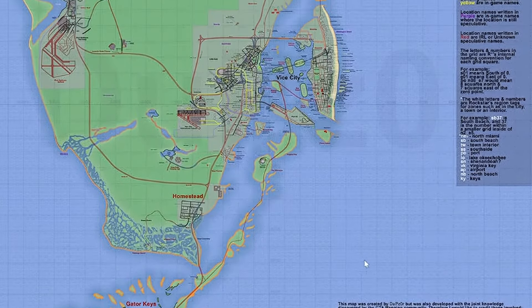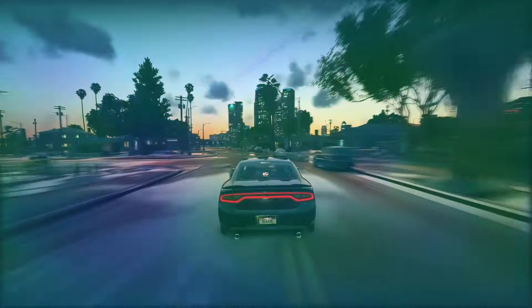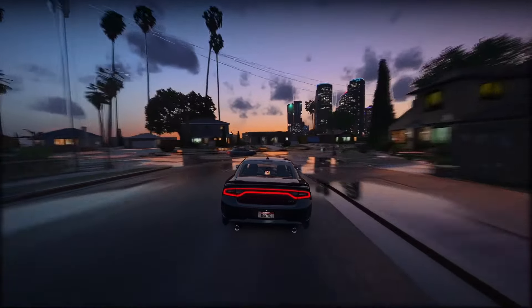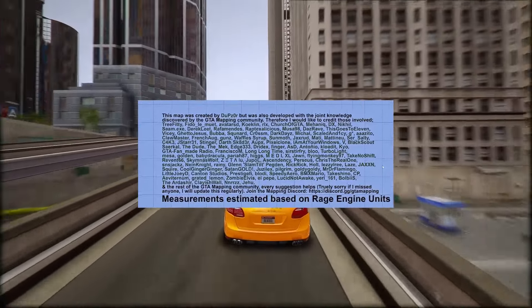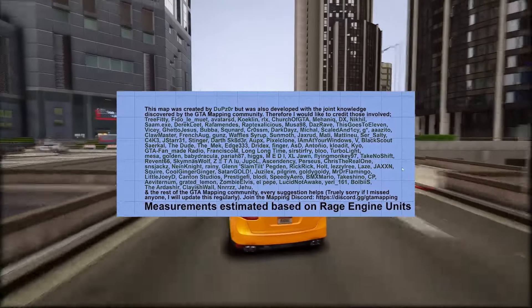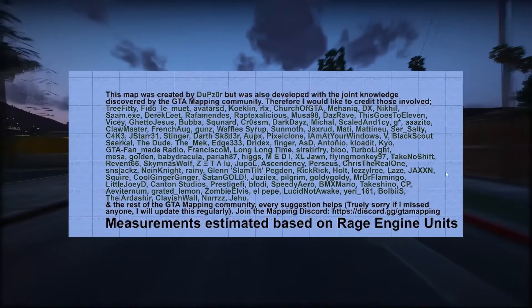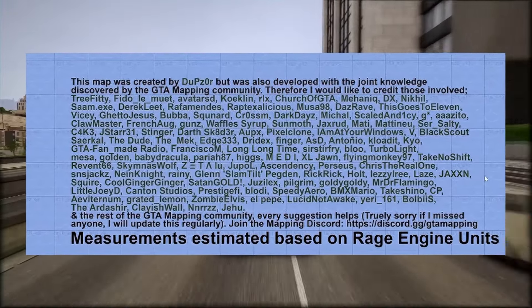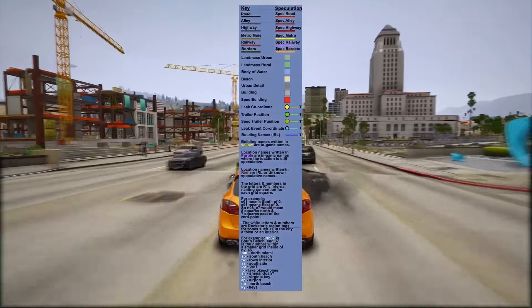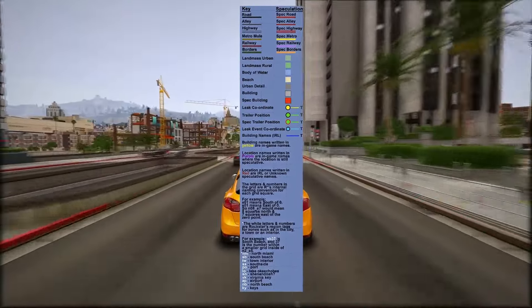In today's video, I'll be discussing the recent developments in the GTA VI mapping project. We'll delve into the latest additions, including new locations featured in Trailer 1, adjustments to existing locations, refinements in certain areas, and exciting discoveries from the latest trailer such as the yacht interior, surfboards, Princess Robot Bubblegum, and more. This iteration represents the most recent version of the GTA VI mapping project, spearheaded by Doopie's ZeroR. This project stands as the largest and most comprehensive effort within the fan community, with the goal of predicting the map of GTA VI as accurately as possible prior to its official unveiling. Doopie's ZeroR mentioned that there's still an extensive list of elements to incorporate and modify, but this update suffices for now.